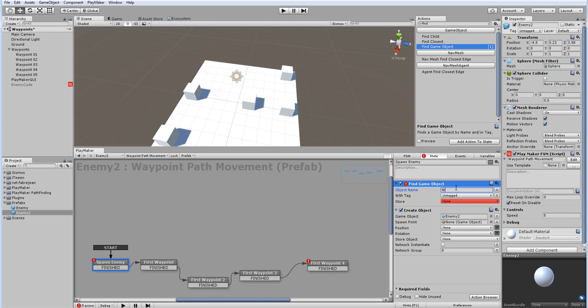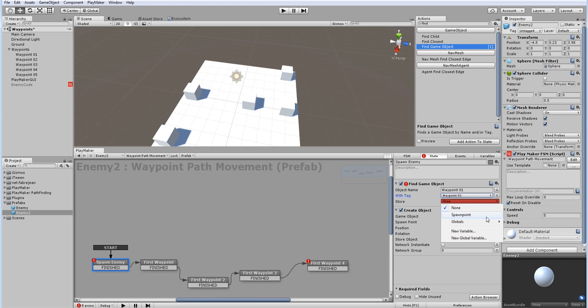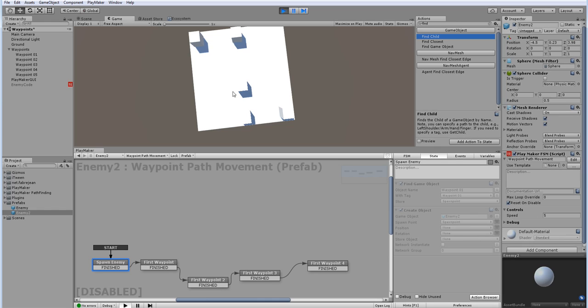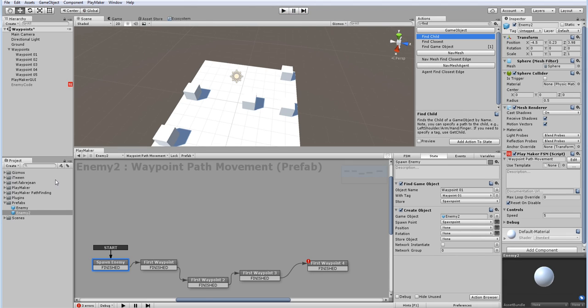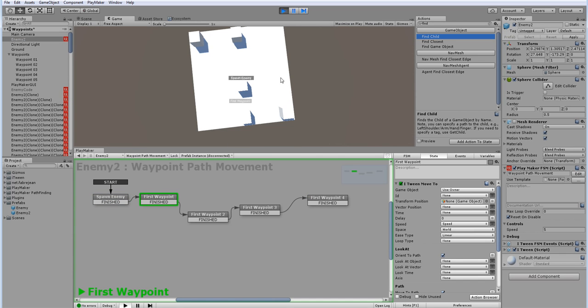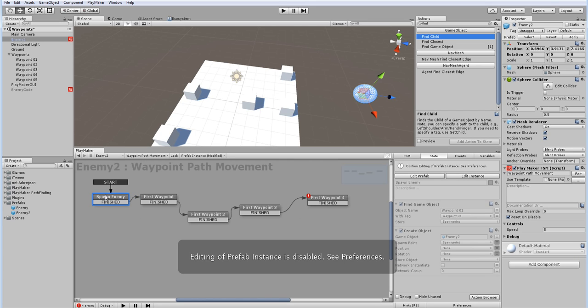I want to find a game object, so I'll tag waypoint 1 — specifically tag it as 'waypoint01'. Then on the enemy FSM, pick 'waypoint01' to find it, store it in the spawn point variable, and pick it as the spawn point. You'll see that nothing pops up unless you try something — but that's going to crash the game. Because the prefab isn't physically in the scene, the code within it isn't running, so trying to spawn something from something that doesn't already exist doesn't work.